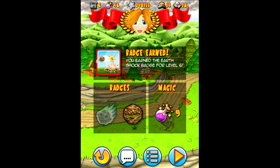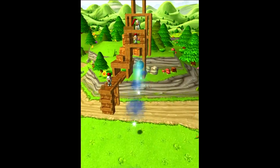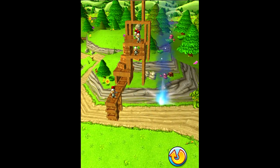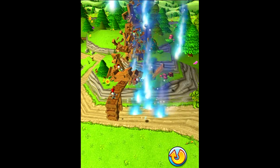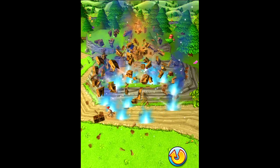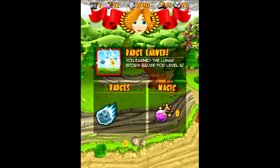There are actually two of them. So in this one, you just pull back, let it go. Once you're right over, or right under, just let it go and you'll have a little storm go on. Yeah, destruction — we love it. And I got the other badge now.